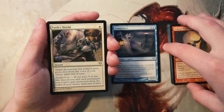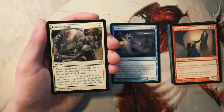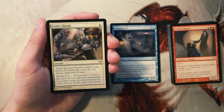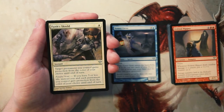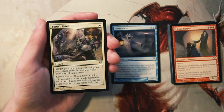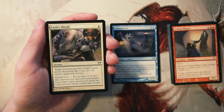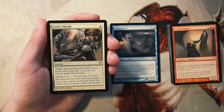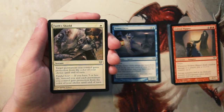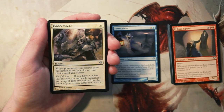Faith's Shield is an instant for one white — target permanent you control gains protection from the color of your choice until end of turn. It also has fateful hour: if you have five or less life, you and each permanent you control gains protection from the color of your choice until end of turn. Pretty powerful for only one white mana, but I really don't like this card. It's very much a save-yourself or save-your-creature spell. I'd rather just play better creatures — this is a bit of a trap for newer players.